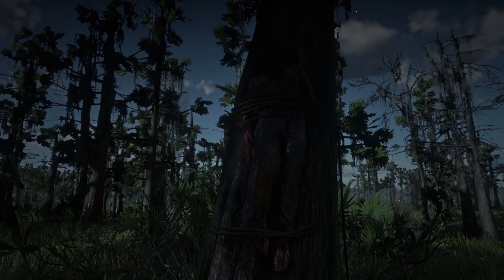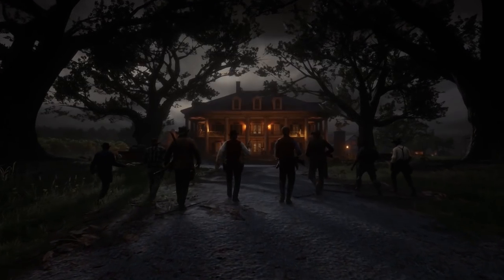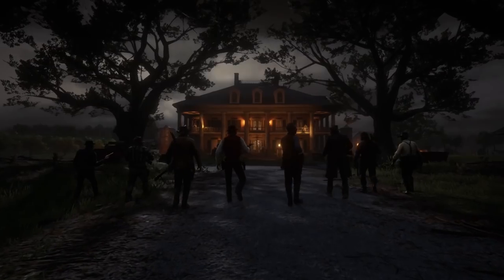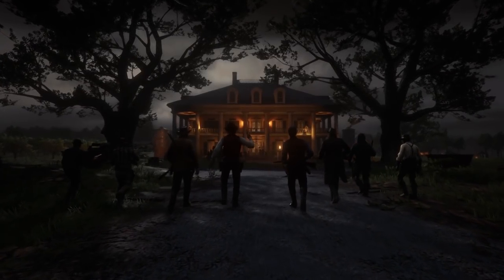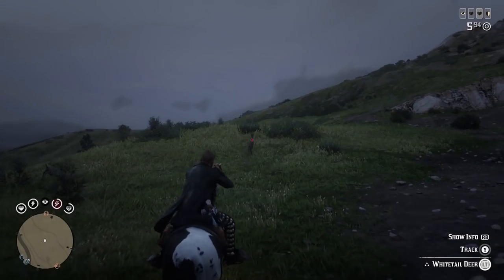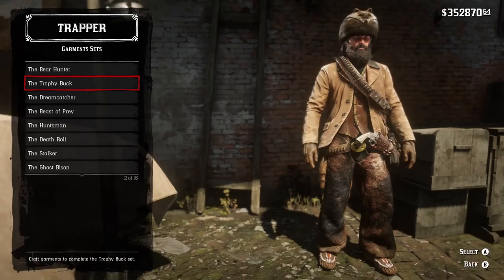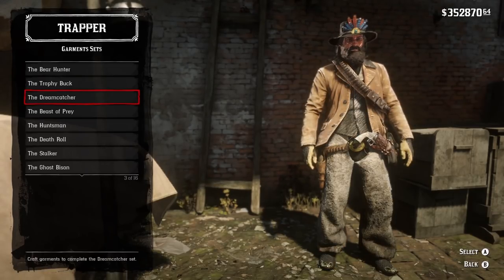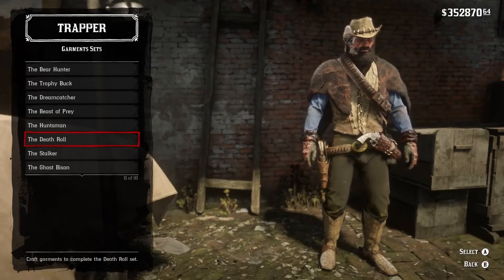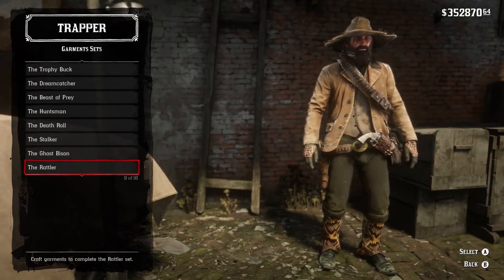Number 47: bring in Night Folk and make them a major enemy within the Moonshine role. Number 48: bring in the Greys and Braithwaites, either as stranger missions or main missions — and as a bonus, it would be cool if you can pick a side. Number 49: bring in legendary animals. And number 50: also bring in the Trapper. Being able to hunt legendary animals and take those resources to the Trapper to make unique outfits would definitely be something a lot of players would like to see.